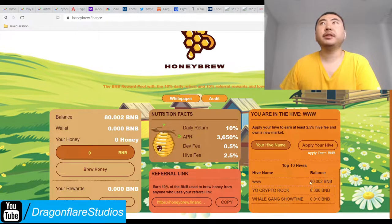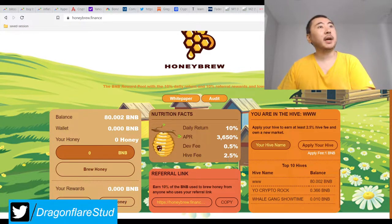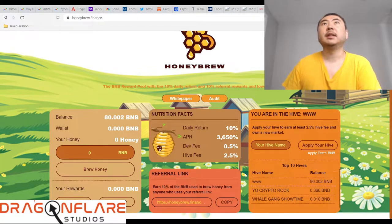What it'll do is it'll create a mining amount, it'll create a new hive — a new whole mine. And people will be able to deposit and also withdraw their rewards from your miner, a.k.a. your new hive. And then you collect 2.5% on everything.